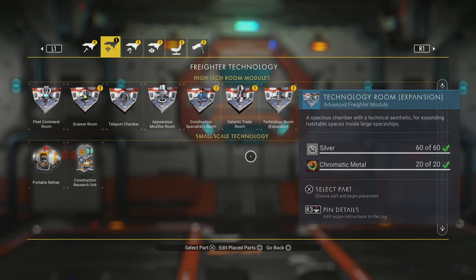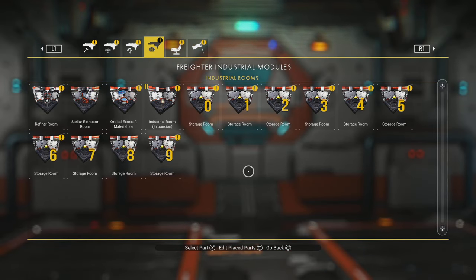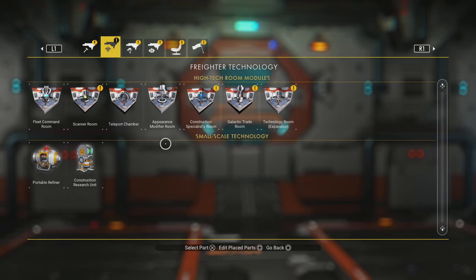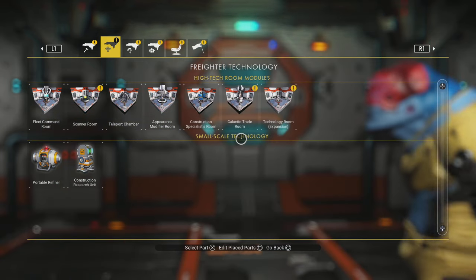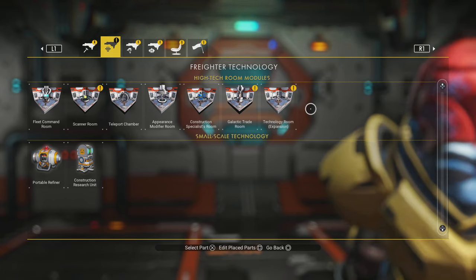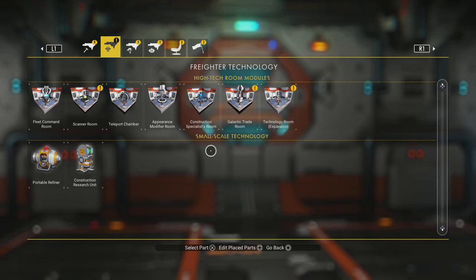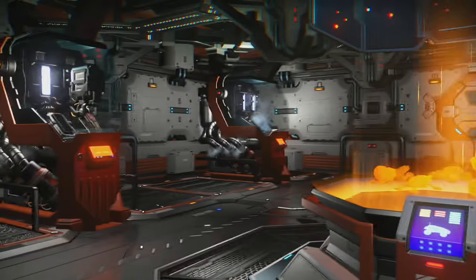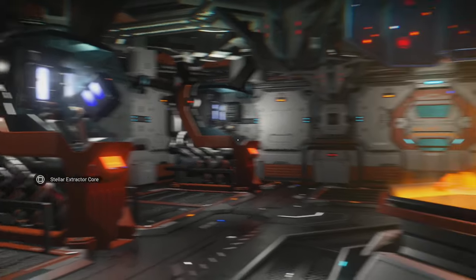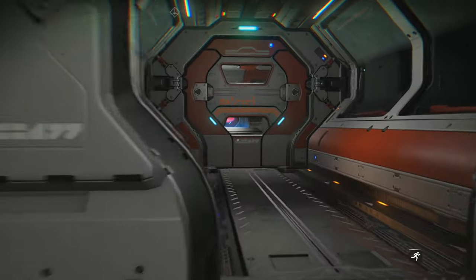I'm going to put my weapon room in here. I can't find it right now - technology room, no, galactic construction... Okay, that'll just be a door for now. I assume that probably comes from the construction specialist when we do his missions, which means he's also probably going to give us the technology one as well. There are three hirelings from each of the three races - that makes sense. So that's this side pretty much done - that's our refineries. You can expand this out as much as you want, which is kind of why I like having it like this. You will want quite a few refineries, so we're going to go with those on the right-hand side.